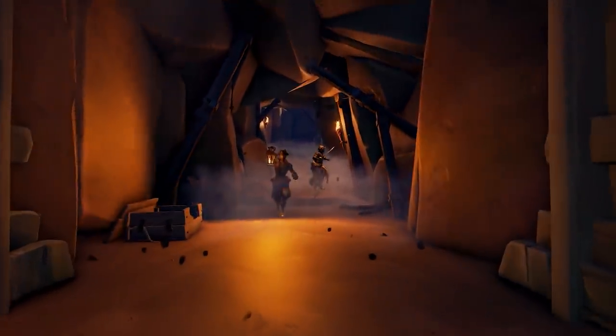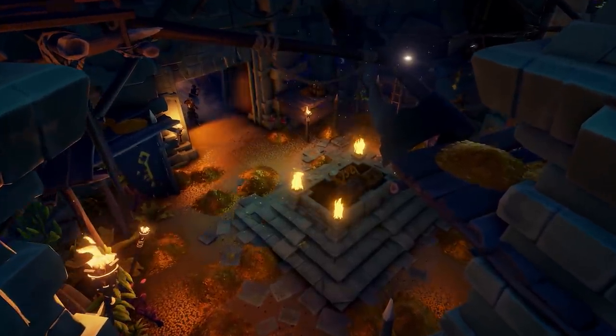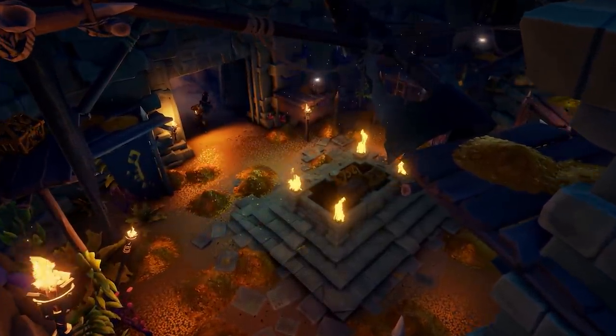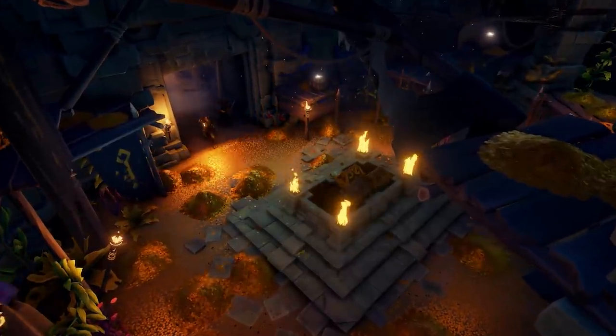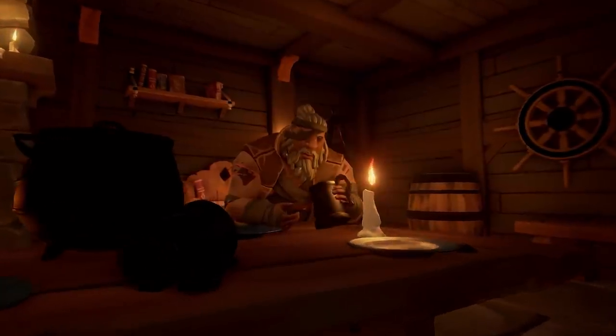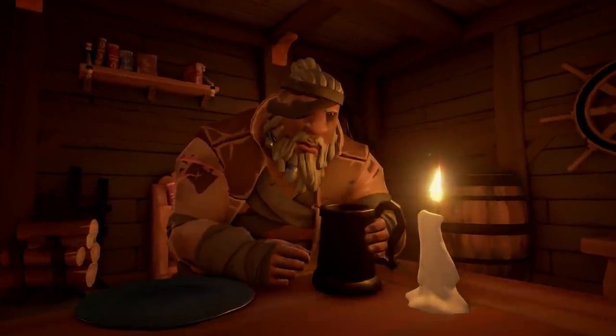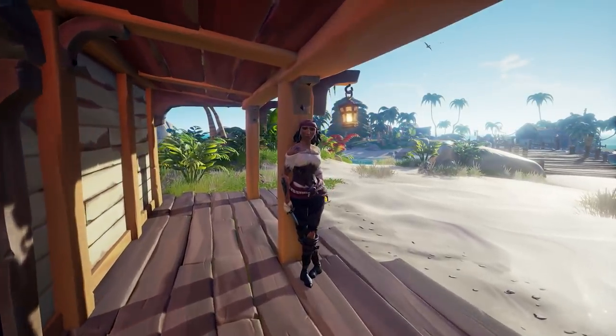With the ever-looming threat of Flameheart, the Gold Hoarders have decided to hide all their treasure in treasure vaults. These new Voyage types can be picked up from any of the Gold Hoarders representatives once you reach rank 25. In addition, the leader of the Builderats, Loriana, has returned and is now offering all players a voyage to seek out the treasured lost vault keys.